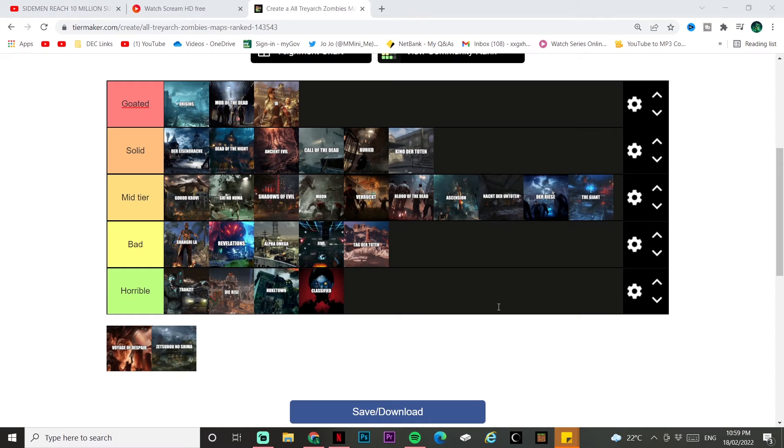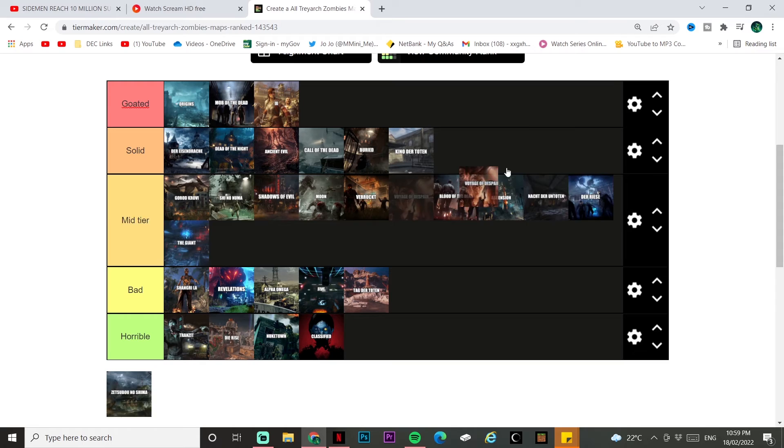Voyage of Despair — set on the Titanic. The easter egg is a pain to do, but the boss fight is a very good and challenging one. The layout being a ship works decently enough. I enjoyed playing this map. Voyage of Despair goes above Nacht der Untoten in mid tier.